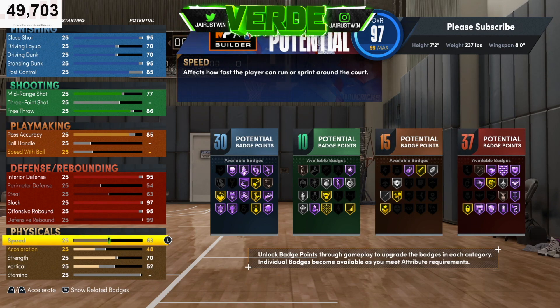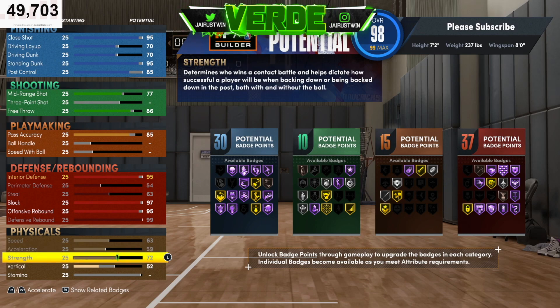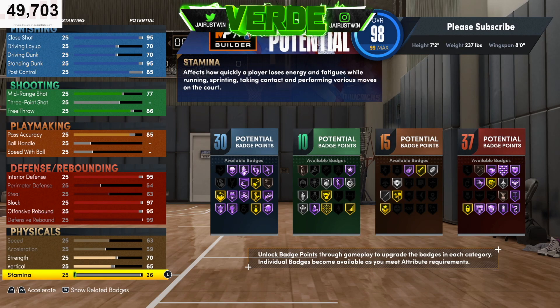As far as physicals, at 7'2" center, 63 speed is not bad — you're still going to be able to move around and do what you need to do. Acceleration we're going to do 59. Strength we're making 70. Vertical we're taking to 65. And then stamina we're making that 95.